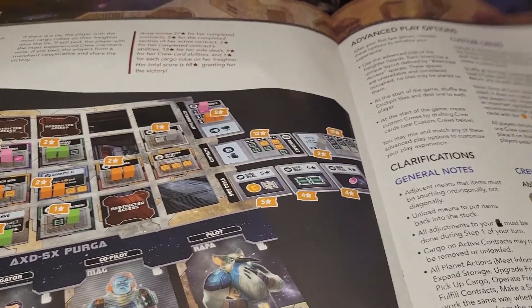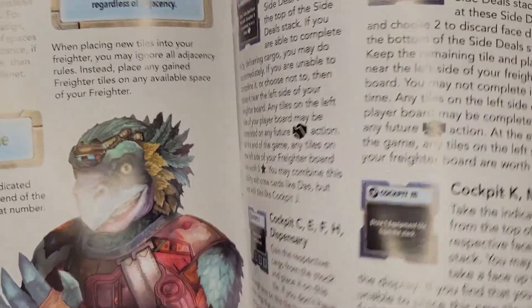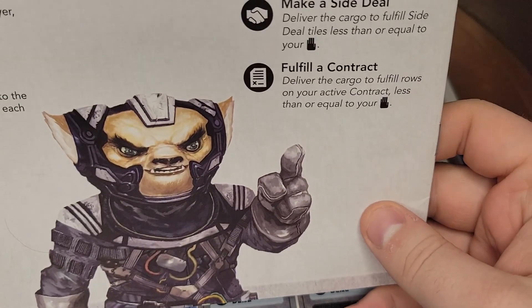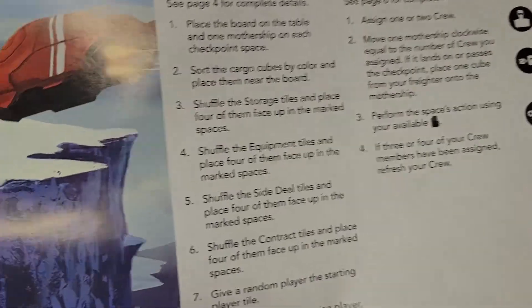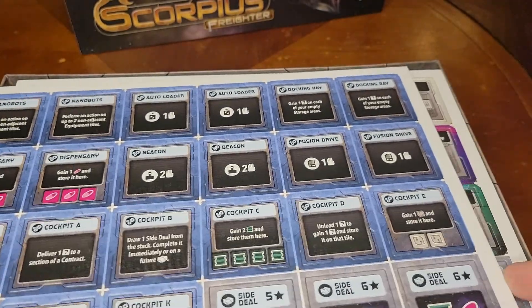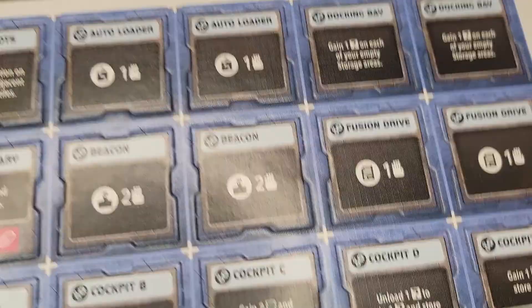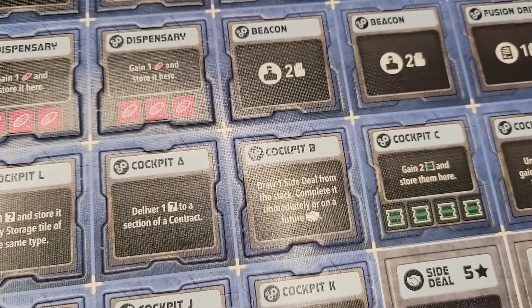We can see the sort of card layout — a lot of addendums, a lot of clarifications. There's a dinosaur man, he looks terrifying. On the back we have le budget Wolverine — I'm sure he's very tiny — and a cool spaceship. So what do we got? We got cardboard. My god, do we have cardboard to punch out. We've got nanobots, auto-loaders, docking bays, fusion drives, beacons, dispensaries.